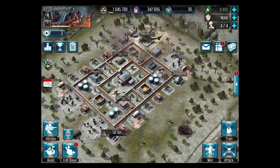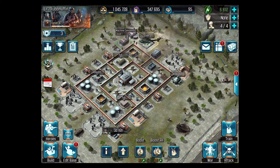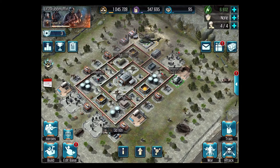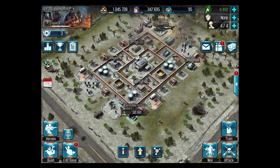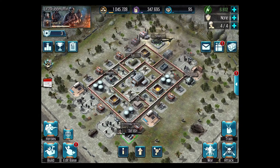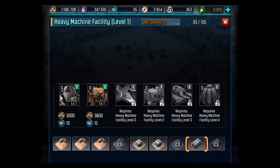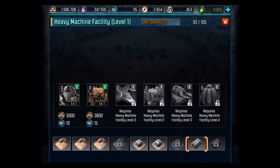Slowly but surely we are going to upgrade this base. We can't get a VTOL yet, so we have to wait until we go up to level 2. And we can't go up to level 2 until we can upgrade our command center.